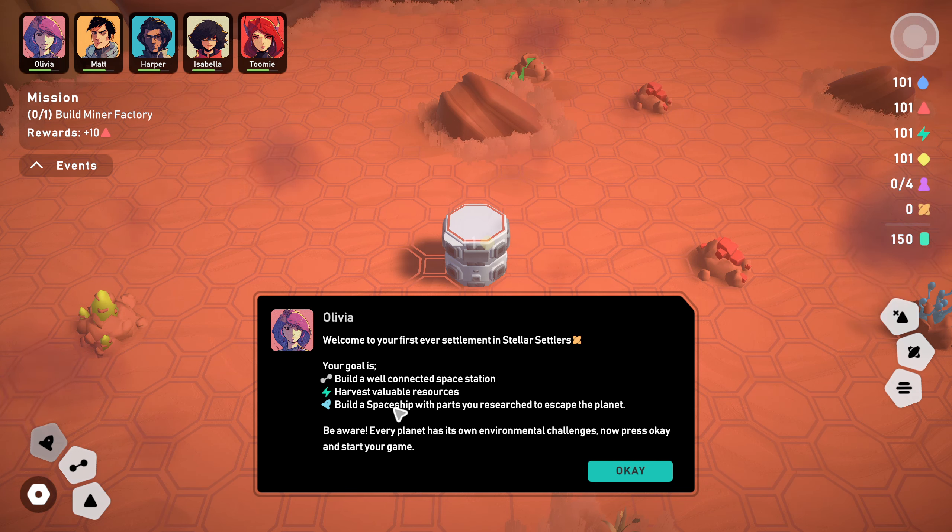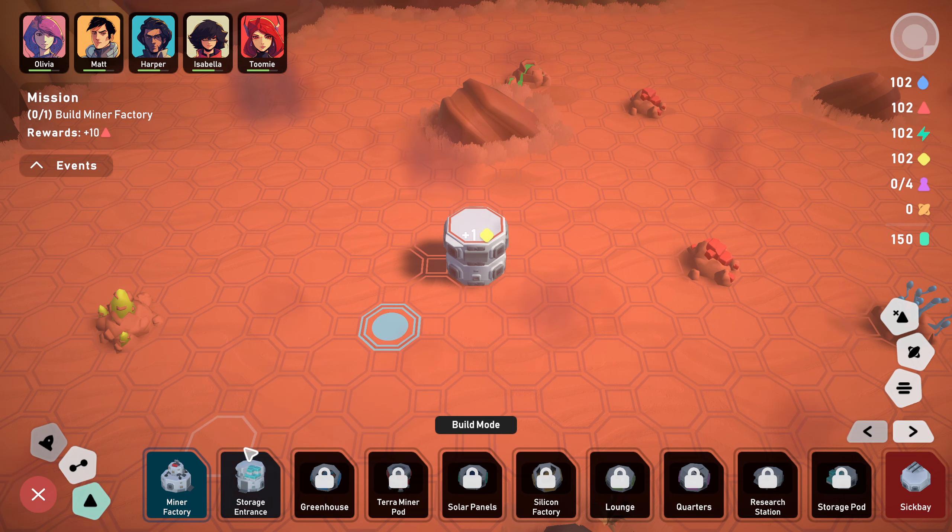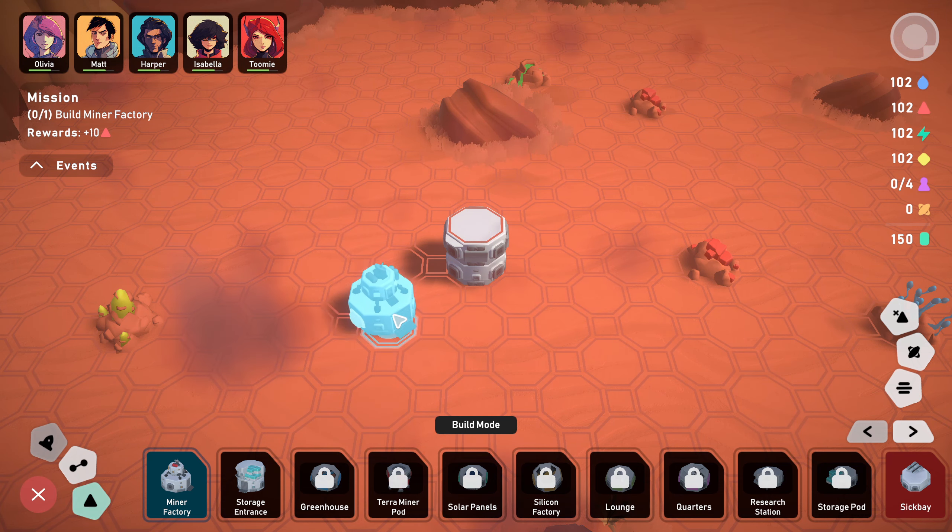We're going to dive straight into the first one available. Settlers - a settler can give you different bonuses to help you on unknown planets. Select for me: good planner and leader, decrease pod resource generation time by five percent, funnels are free of cost, increase whatever that is generation. Okay, we're going straight in.